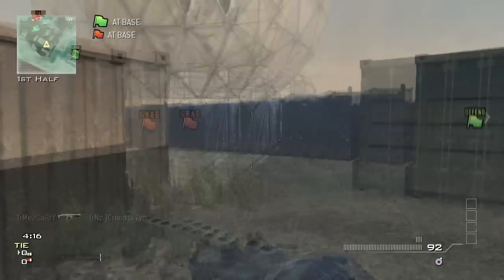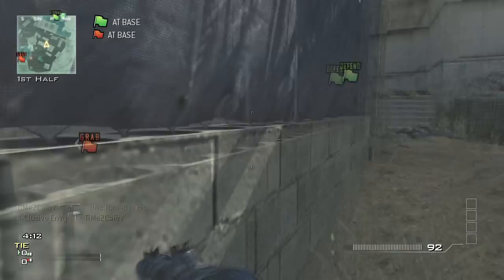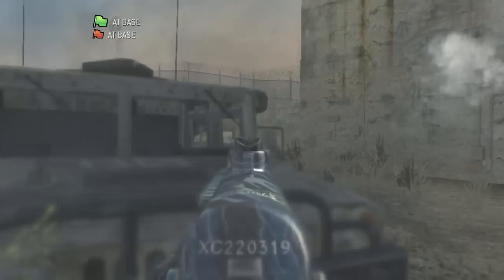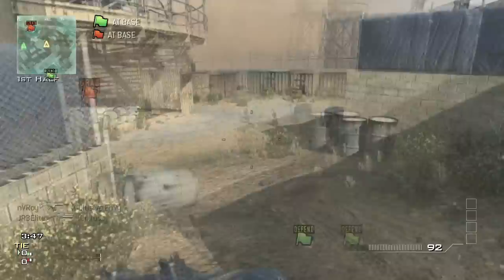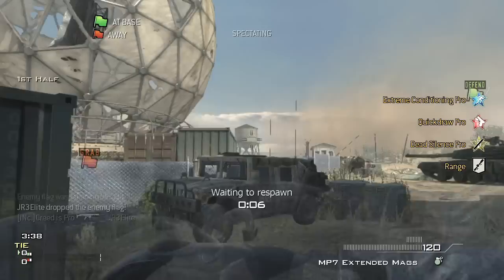I'm showing you this because these guys started talking smack and thought they were way better. We beat them in S&D on the first map, and this was the second map — capture the flag on Dome — and we demolished them. I don't know how they got two flags; I should have gotten both of those back. But in this gameplay I do pretty well — 30 kills on a 3v3 are actually really good.